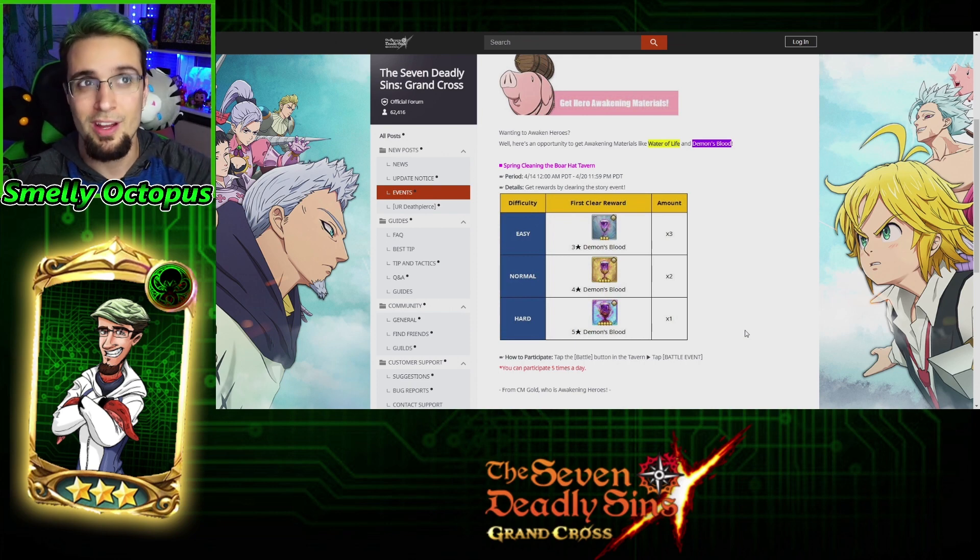Whenever you pull for a new character, you now have to make that character fully awakened and their subunit fully awakened, or their associate. So definitely worth it — go for it.